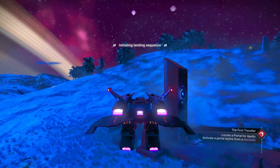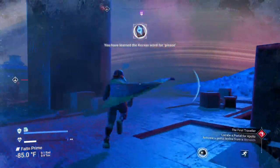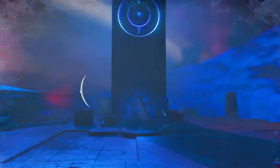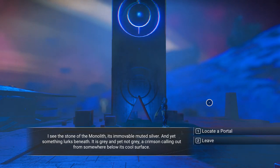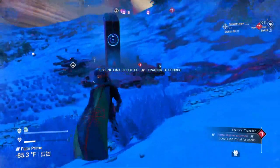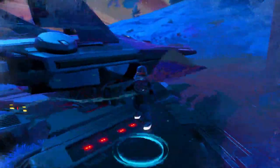We'll land anyway — we'll get some words out of it and maybe get some tech. I appeared right on top of it. I have to be careful — it's extreme sentinels. I see the stone of the monolith is immovable, muted silver, and yet something lurks beneath. It is gray, and yet not gray — a crimson calling out from somewhere below its cold surface. Locate a portal. Okay, we got a portal. Over that way. Seven hours? I am not walking.